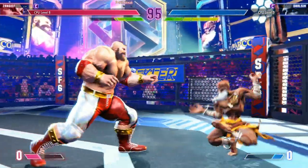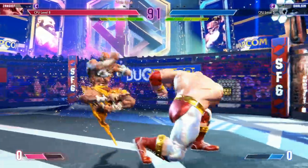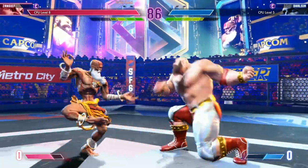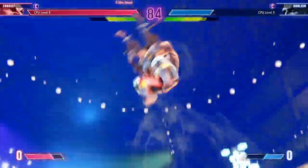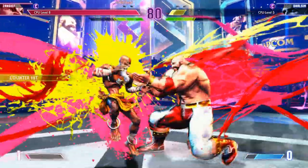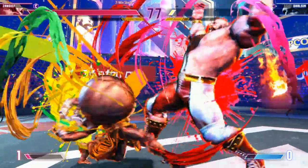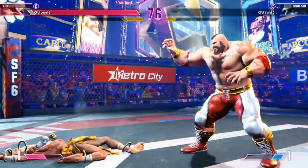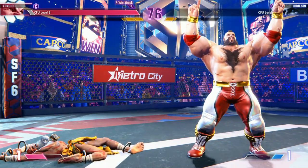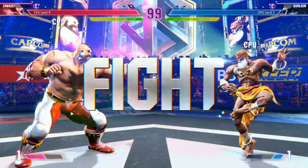At first Zangief might not seem easy to understand, but he really is because his one game plan is: get in there and grab your opponent. He's got really good reward and damage for his moveset. He's a bigger body that moves a bit slower but can take more damage and do a lot more damage — he lacks in speed but makes up for it with power. Having a lot of health in fighting games means you're allowed to make mistakes or take hits without worrying about getting too low early on. He's got huge damage with a bunch of different command grabs that are honestly easy to pull off.